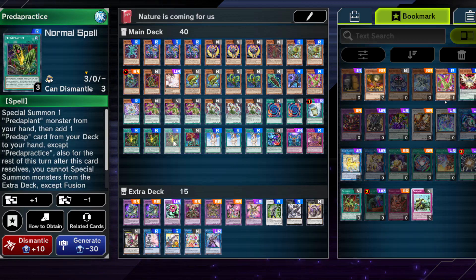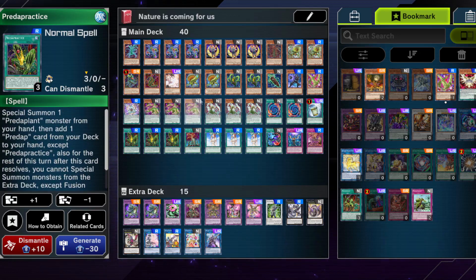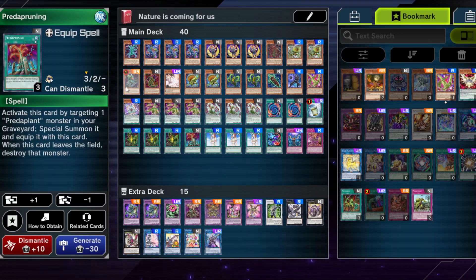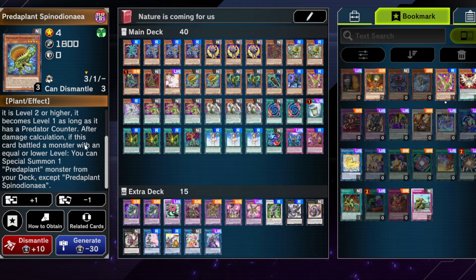Predapractice is a card that is very good, but it locks you into your fusion monsters, so keep that in mind. You can summon one of your Predaplant monsters — sadly you need one in hand, and this card can be Ashed, so it's a bit annoying — but if you have it in hand, you can summon it and then search one Predap card from your deck to your hand, so this is quite important. Predap Pruning can get your fusion monsters back from the graveyard, which is amazing, and technically could also go into Ophrys Scorpio or trigger Spinodionaea's effect again, because I believe that card is not once per turn — you could use it multiple times to spread Predap counters.